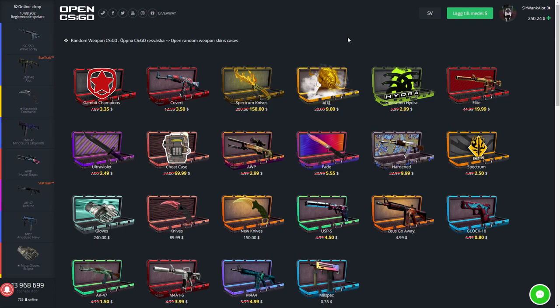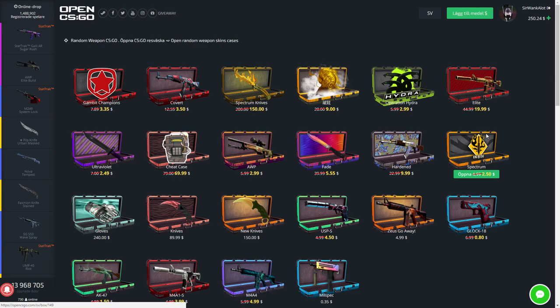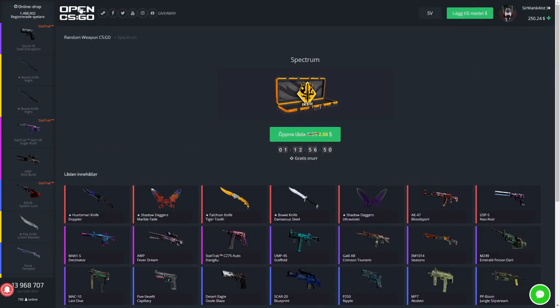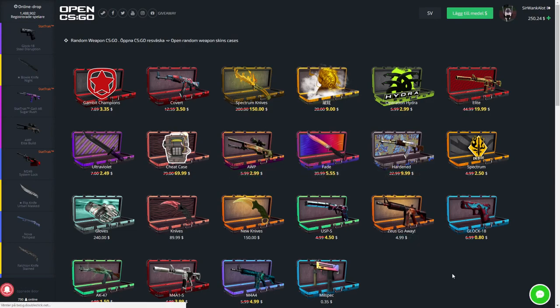Like I said, I've won a lot, I've lost a lot. One thing I would recommend is the spectrum case, because I usually actually get the StatTrak item, which is like $17 from a $2.50 case, which is really nice. It actually happens quite a lot.